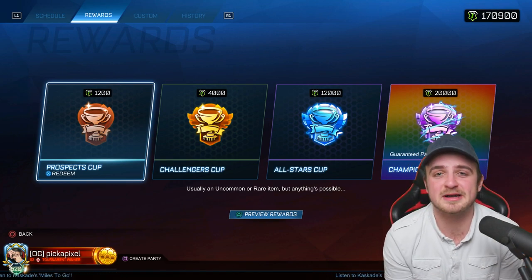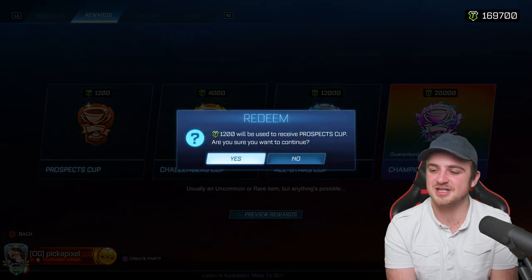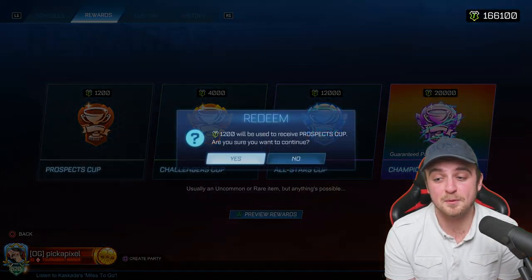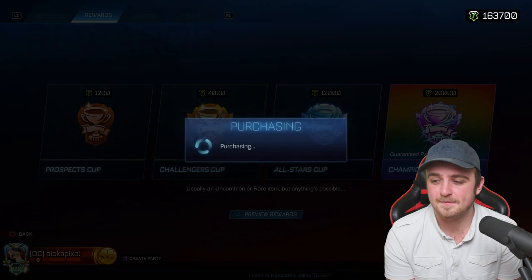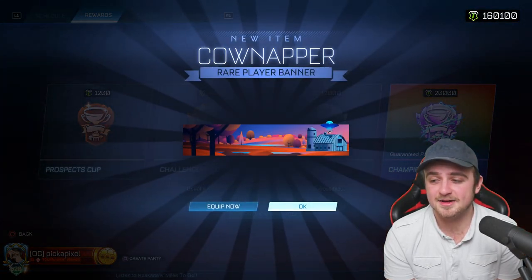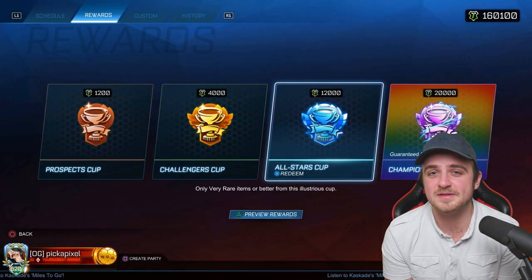So are the prospect cups going to be good for me? One, very rare — just like the last one. Two, uncommon. Three, uncommon. Four, import — yes! Five, uncommon. Six, rare. Seven, uncommon. Eight, uncommon. And nine, rare. Okay, so my other account was much better. But now we're going to do ten of these all-star cups, then two champions cups and all trade-ups.